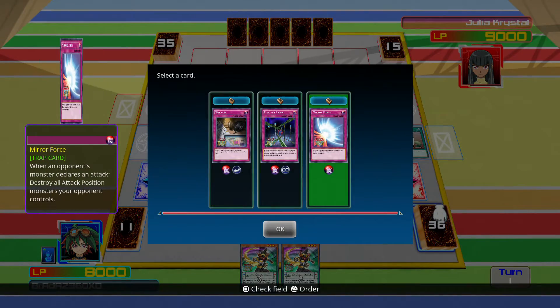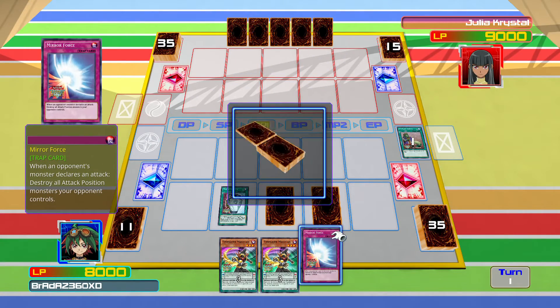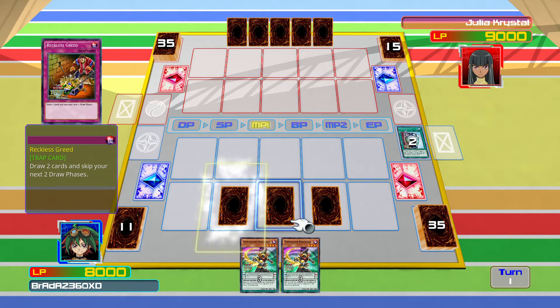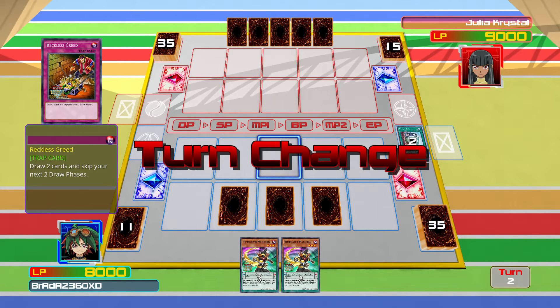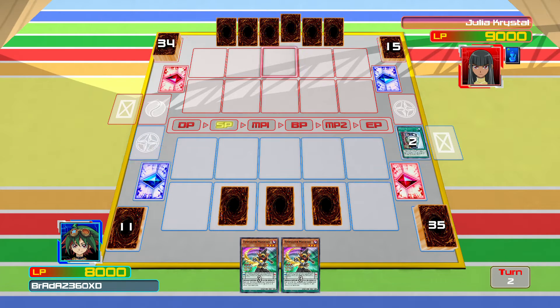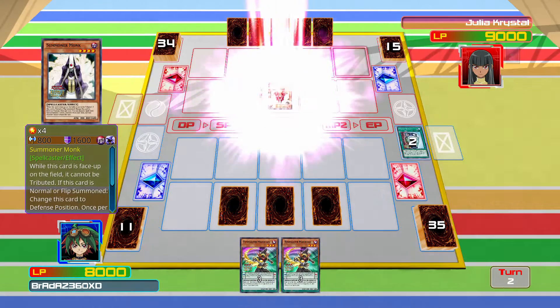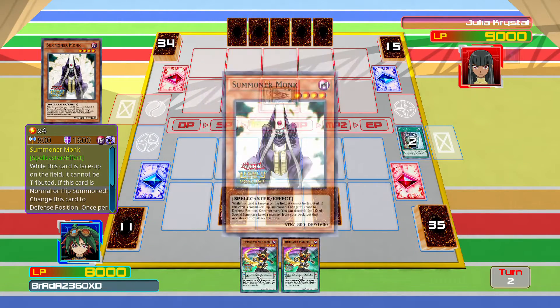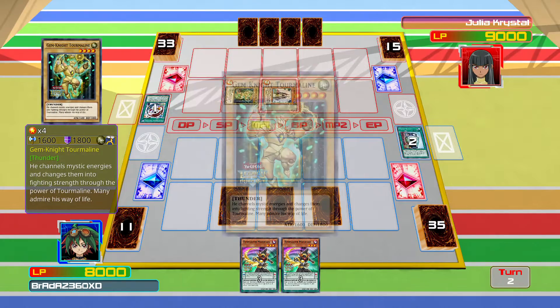Now I know Julia uses... I think she uses Gem Knights. She definitely uses Gem Knights in her campaign deck, but I don't know what they'll make her use here. Summon the Monk, go to defense mode — she can discard the spell card, summon a monster. Yeah, it's still Gem Knights.